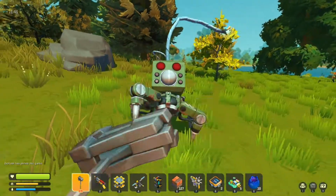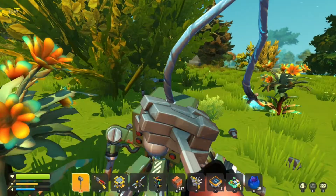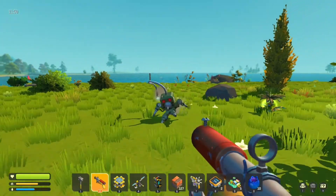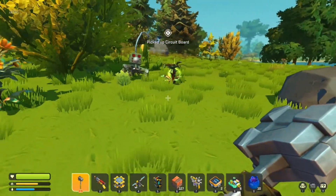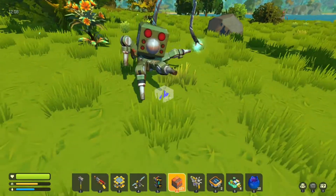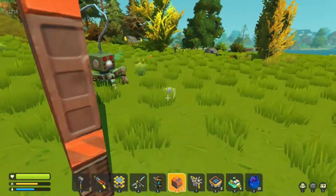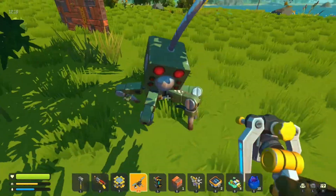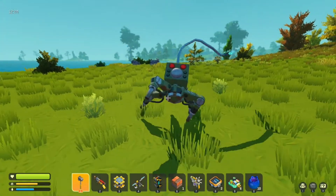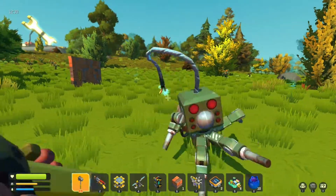Here's this weird thing - this guy ain't dying. I don't have many spuds left so I don't want to waste them. He can hurt me, but I can't hurt him. What is this? He's also kind of fast and can destroy blocks - I have seen him destroy some glass.